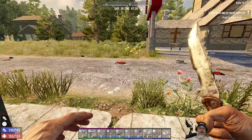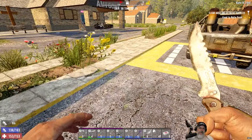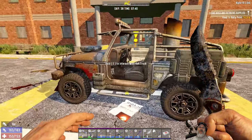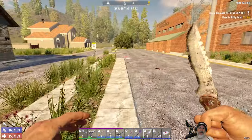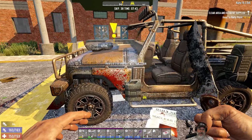Another thing I miss about old Seven Days to Die is we used to be able to harvest zombies for rotten meat. Back then I think we used rotten meat for fertilizer. But fertilizer was optional — if you did it you'd get a little better yield, but it wasn't forced on you like the crop plots are.